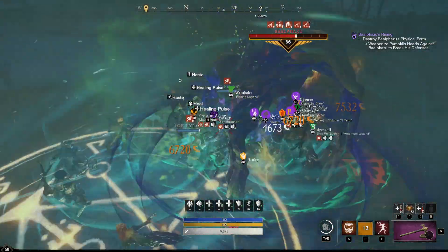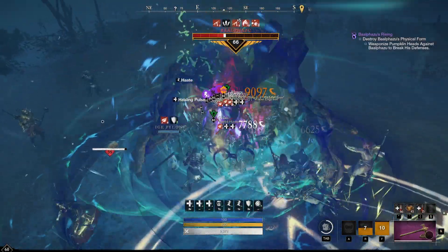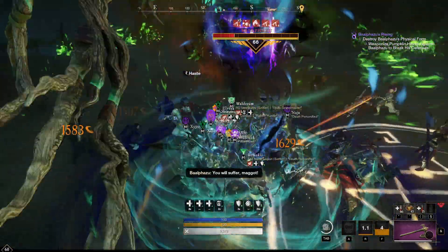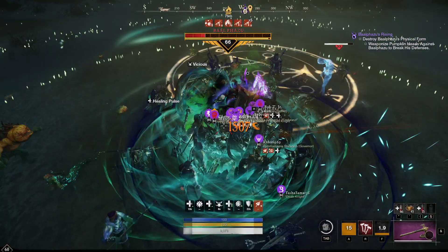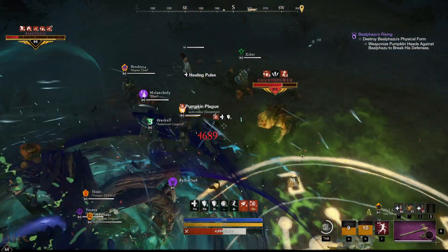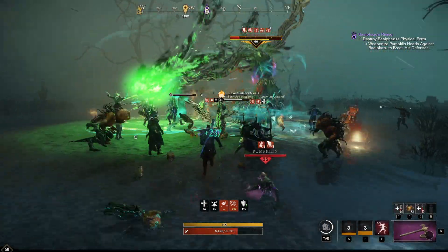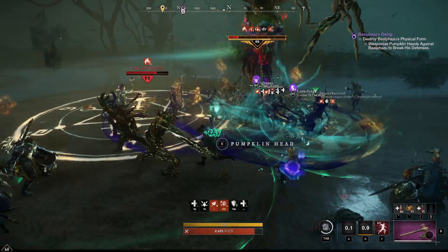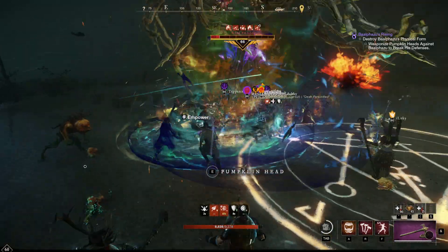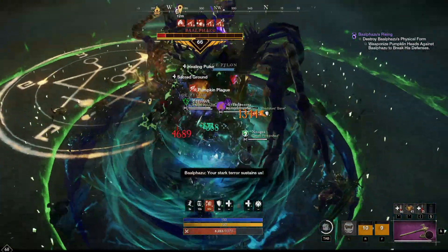The shield is now down — do you see the HP going down now? I'm doing 10,000 damage. Now you can just nuke him. The shield does come back — there it is again. So we need to grab more hats and start throwing again. It depends on how big your group is, but it's generally best to keep getting the shield down. Now it's almost dead so it's not needed anymore — that's what everybody is doing now.